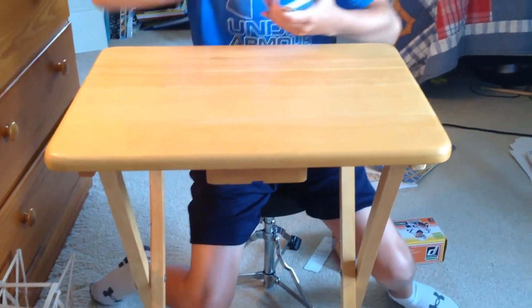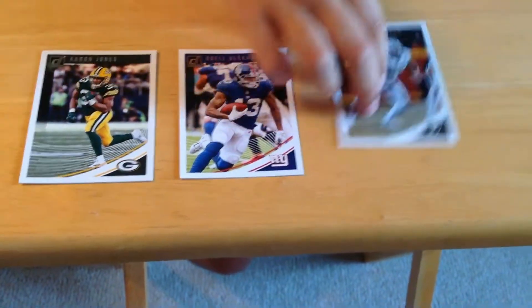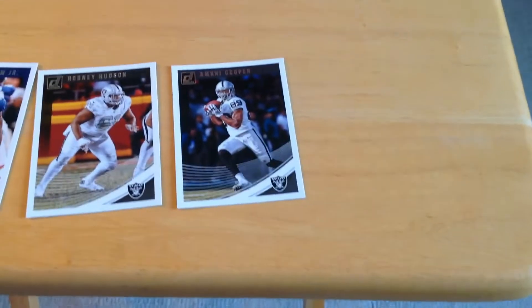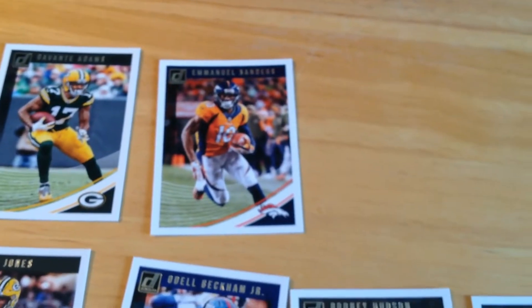For the first football card we have Aaron Jones. Next we have Odell Beckham Jr. Then Rodney Hutton. After Rodney we have Amari Cooper, also a fellow Raider. After him we have Fletcher Cox, and then Devontae Adams. After him we have Emmanuel Sanders, and Everson Griffin.